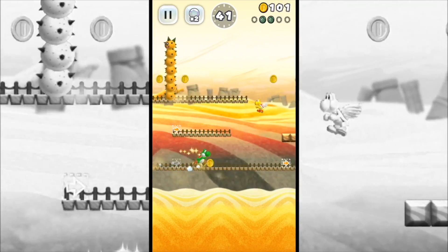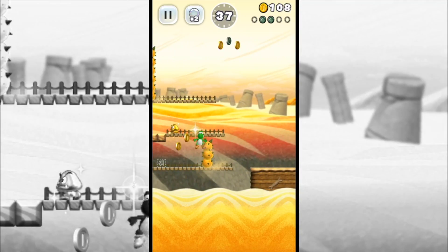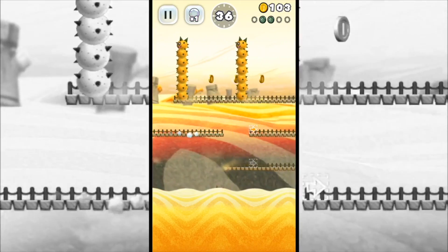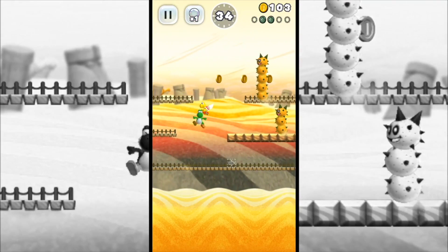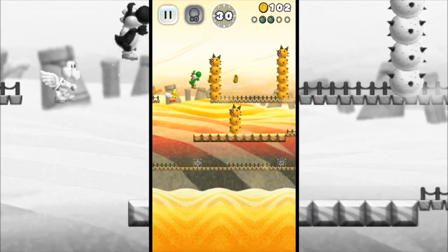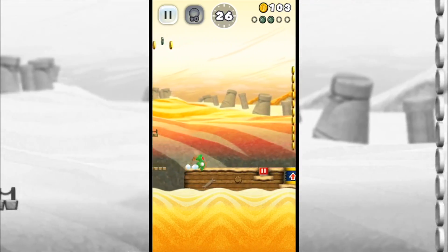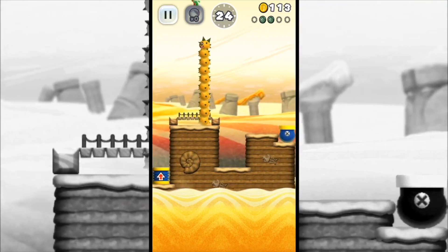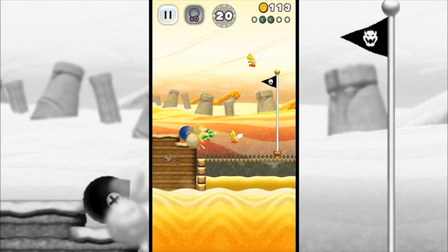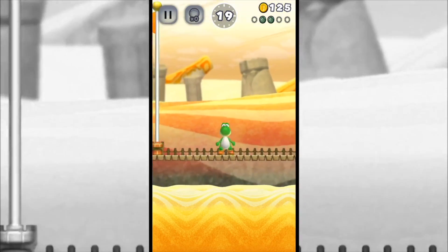Got another one there but we don't even need them, to be honest. That was totally on purpose, I swear. Let's just finish, let's just get out of here. This is not good — oh my gosh, we got so lucky. Using Yoshi's abilities to stay alive — we have zero bubbles left. We can't make any mistakes, we just got to finish here. Oh my gosh, we got lucky there. But we got it — completed Stamp Card 3!